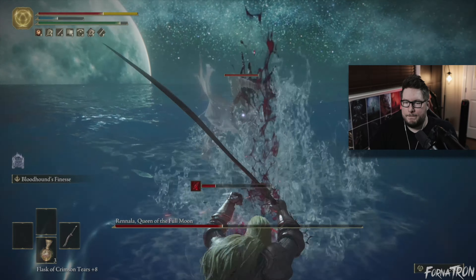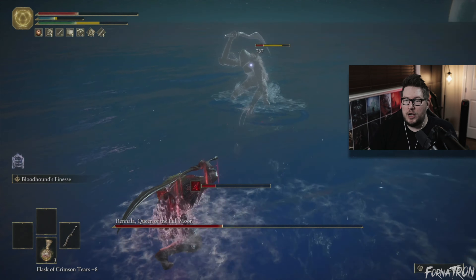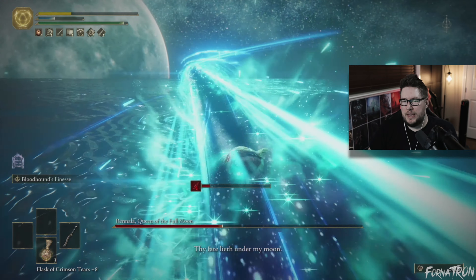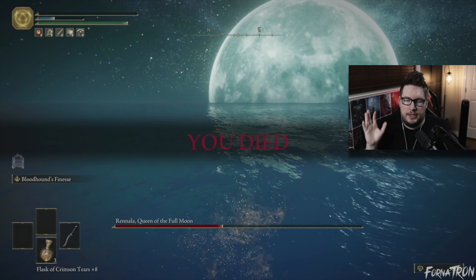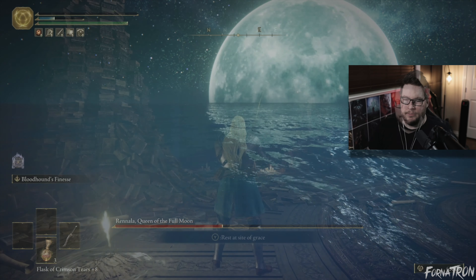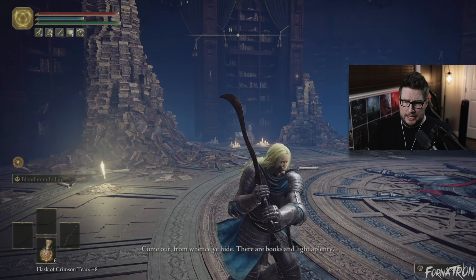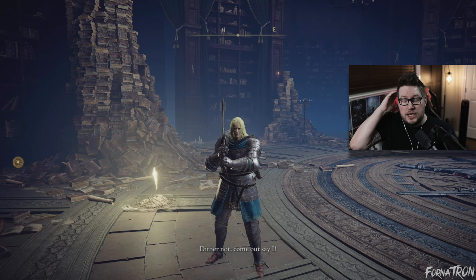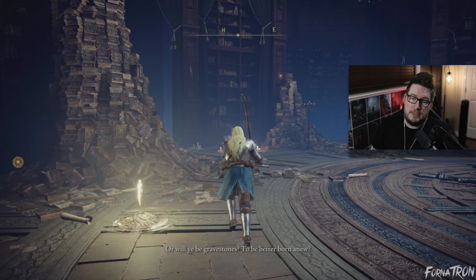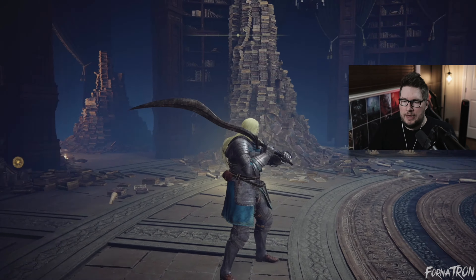There's the Bloodhound's Fang guy. She summons dogs too. That's why you don't want to get too far away from her — keep the pressure on Rennala and you'll have no trouble dunking on her. If you stay up close, you should have no trouble taking her out. But if you run around and get too much distance, she can just spam sorceries. If you just stay close and keep getting hits, you'll do so much damage and knock her out right away like we did.